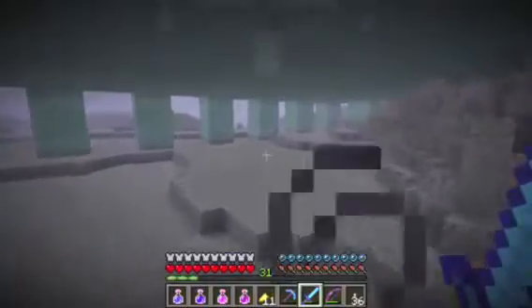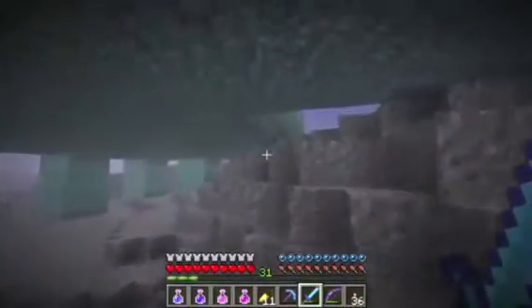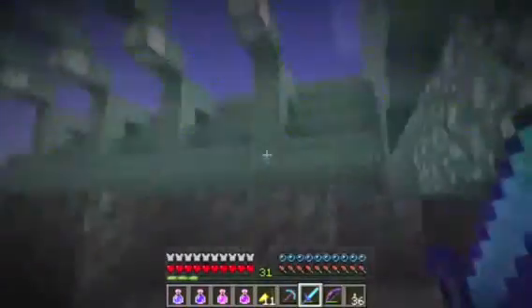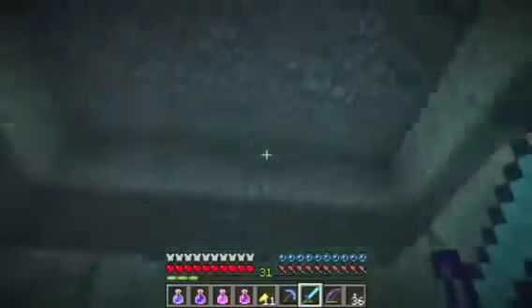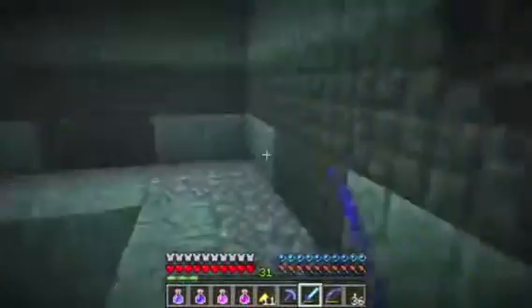Anyway guys, moving on to the next question: do you think we'll get Sea Lanterns in the next update? Now you can currently see the Sea Lantern in the gameplay in the background — it's another light source block. I do think we will be seeing this guys, because it was a 1.8 feature and there is a very high chance of the update being based on 1.7.2 and the rest of the 1.8 features. So I think this is a very high chance and it is a possibility.